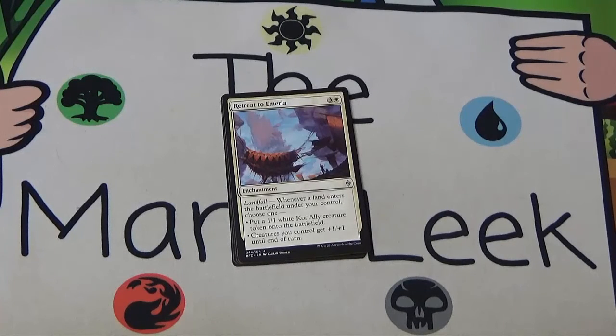Our final uncommon is Retreat to Emeria, three and a white — landfall: whenever a land enters the battlefield under your control you can either put a 1/1 kor ally token onto the battlefield, or give your entire team plus one plus one. I think this is the best retreat. I still don't think it's first pickable — I wouldn't take this to commit to the ally deck without knowing I'm going there. The ally signals are the good uncommon and rare allies, not this. But once in that deck I'll take this pretty highly. It also fits in the black-white life gain deck. Just a really good card but not quite first pickable.